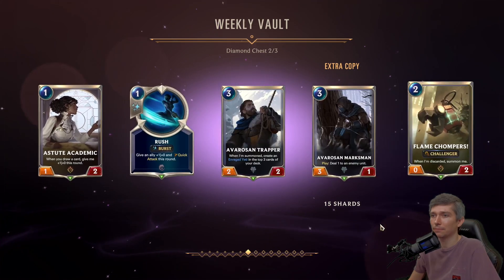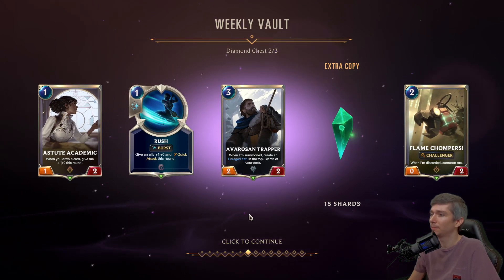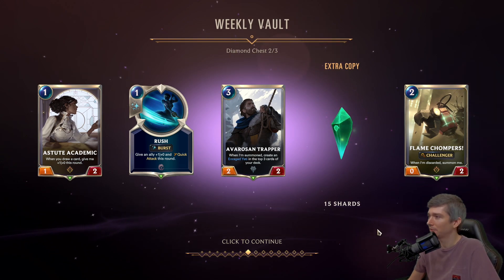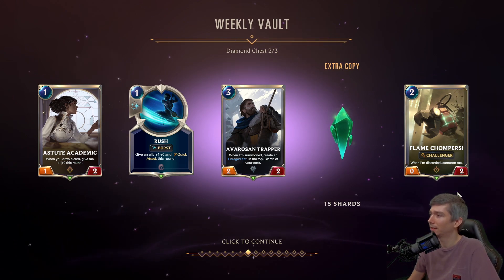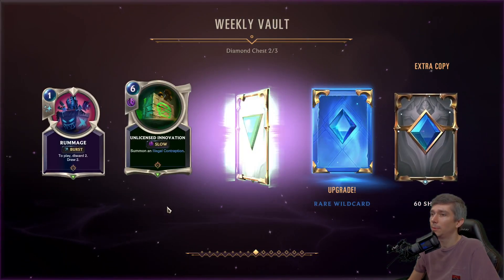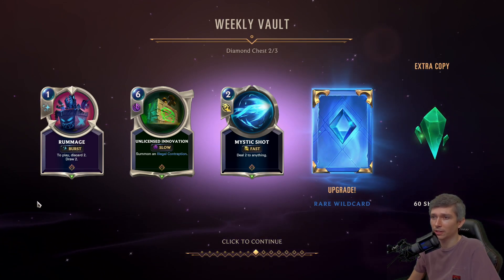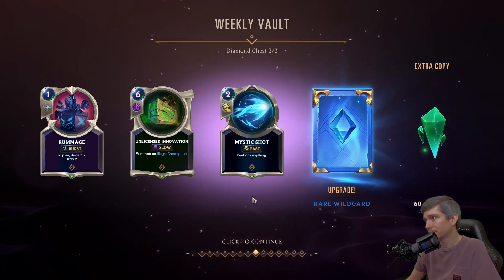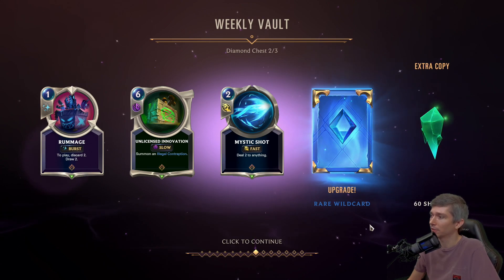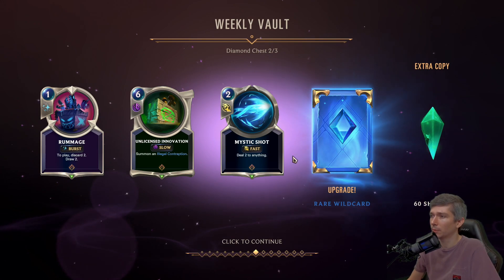Next up. Astute Academic is playable. Rush is playable. Avaros and Trapper, you don't really see so much. Flame Chompers, definitely a staple card in discard decks. Unlicensed Innovation, we do want. Rummage can go in a Jinx deck. Mystic Shot, we need anyway. Rare Wild Card does feel good — 60 shards for an extra copy as well. So these are playable.